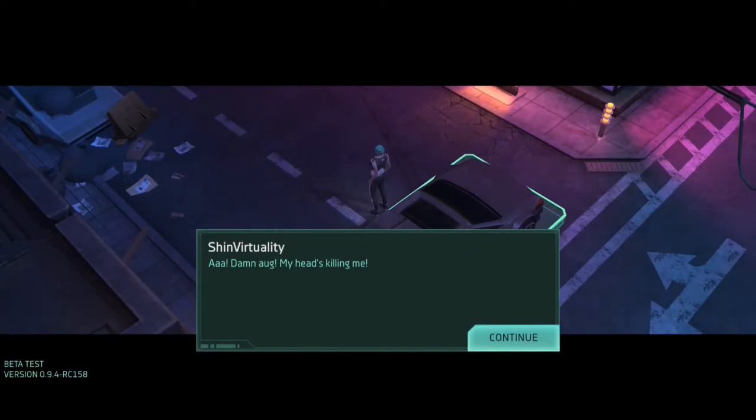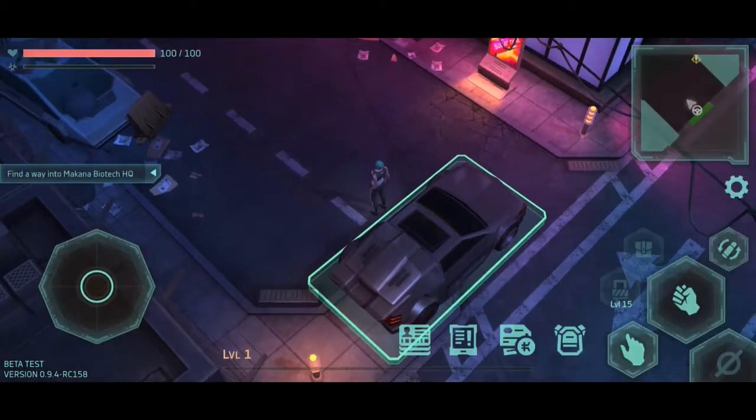Damn! My head's killing me! I thought this was spoken text, I guess not — they had to cut some things back, I'm sure. 'This place is a dump, but the navigator says it's the right address. The office is somewhere nearby. I need to find the entrance.' Deceiver. Power glove. I have the power glove.